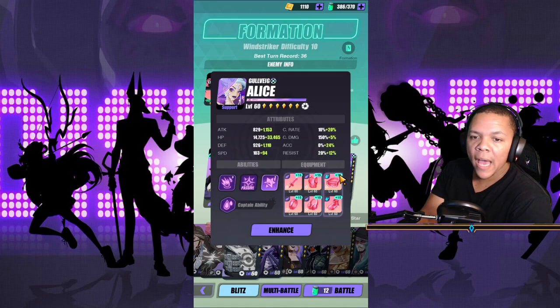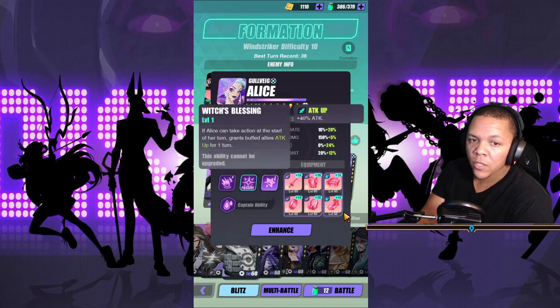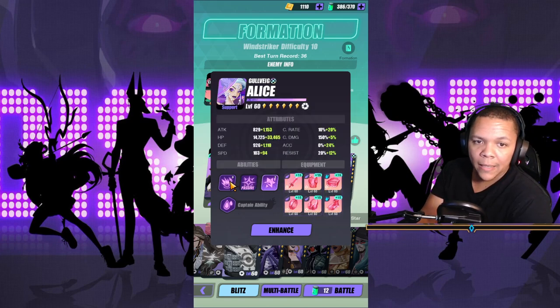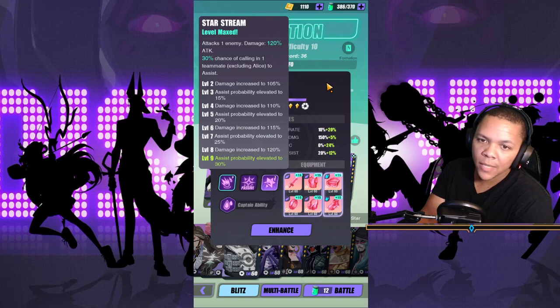You really want her accuracy to be at least 60% so she can get the defense down. And then of course, Alice has crit rate up and speed up. If she goes first, she has attack up for everyone. But the main reason she's here — just like in all the other speed videos — is this 30% chance of calling in one teammate to assist, meaning to attack with.